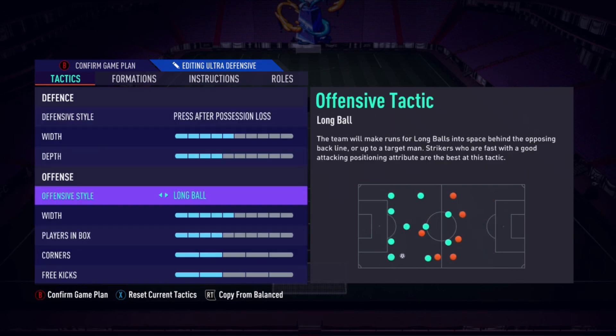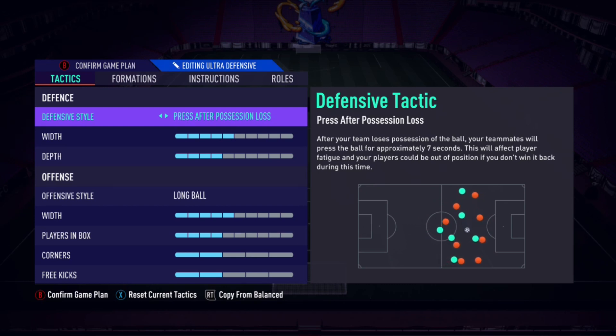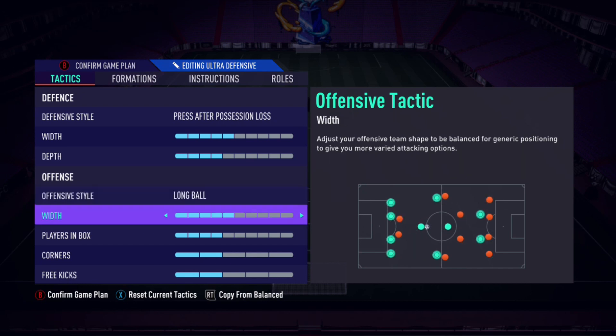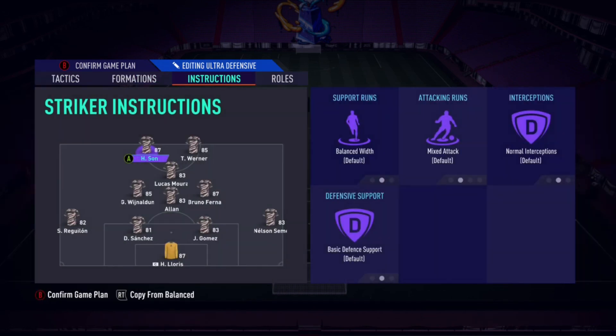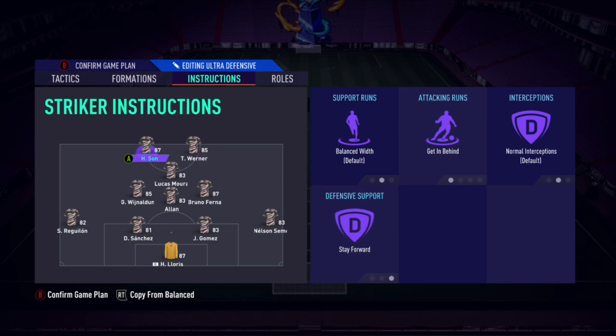Press after possession loss is better this year than pressure on heavy touch. Width on 5 — you want it even, not narrow, not wide. Depth on 4 — you want to press a little bit but not sit too deep and not press too high. Long ball is sick — if you've got 99-pace Hunter strikers, long ball is what you want. When you sit in with your left centre mid, right centre mid, DM, and CAM, the strikers are going to belt it behind the defence. Stay forward on your strikers — you want them forward waiting on the defensive line to get in behind.